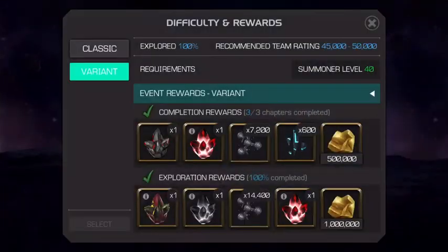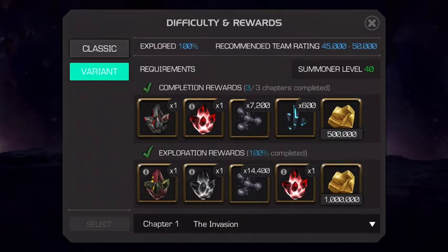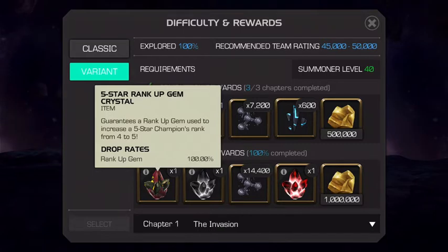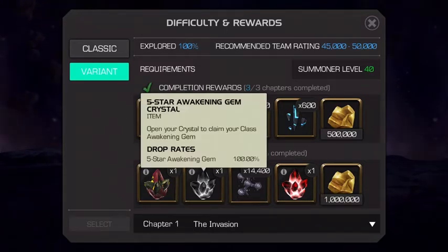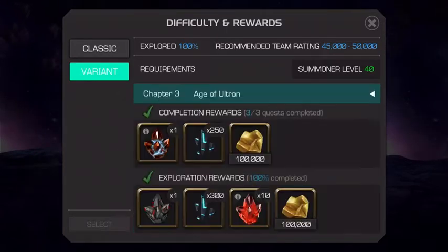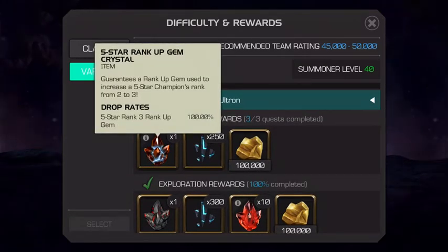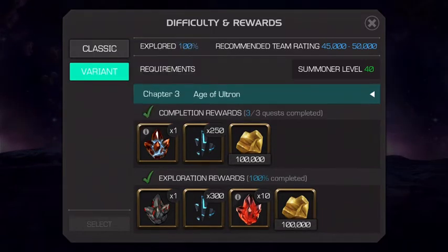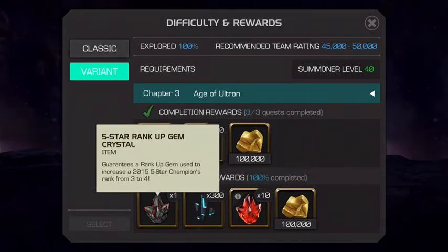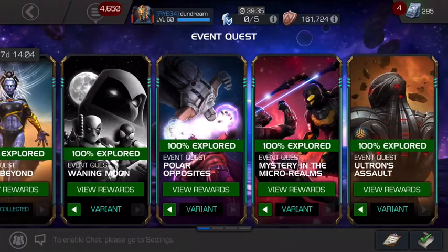I want to show you a little bit of the rewards for variants. For complete exploration you get a five-star rank-up gem that goes from rank 4 to rank 5, so you can basically max out a five-star straight away. You also get a five-star awakening gem, a five-star hero crystal, a lot of gold, and some resources. For each chapter you get a rank 2 to 3 gem, and if you fully explore it you get a rank 3 to 4 gem and some six-star shards.